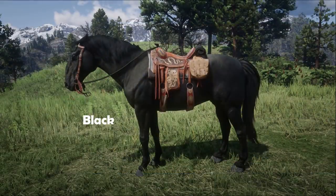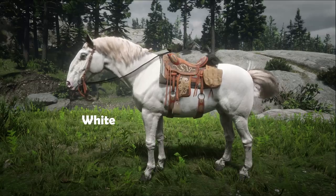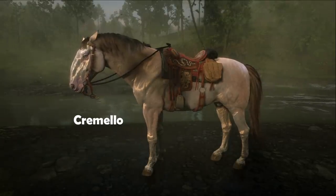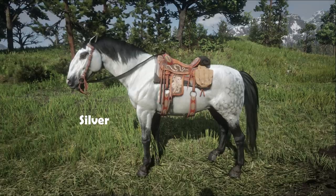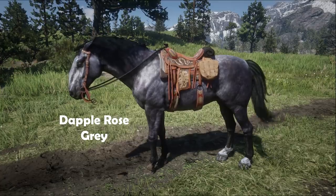The basic Kladrubas available for rank 1 traders include the black and white. Unlocked at rank 10 you'll have the Cramello and dark grey, whilst rank 20 traders will have access to the silver and the dapple rose grey.